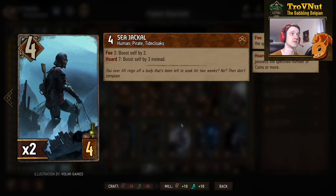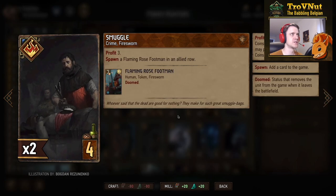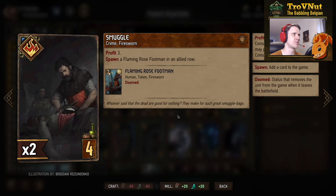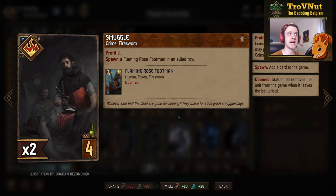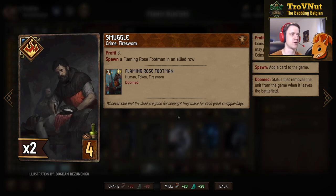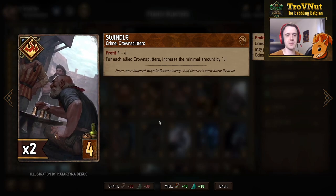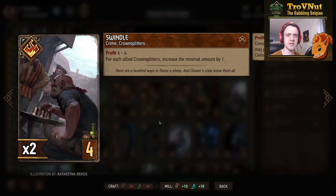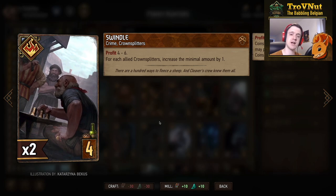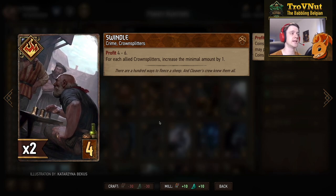So it's a very efficient way of spending your coins — we call this a 50% layup, as you get 50% more points than coins you're actually spending, if used correctly. Next up is Smuggle. We're trying to have a lot of different crime clans in this deck because we also have Sigi Reuven to get a little bit of profit. So Smuggle: three coins, and spawn a Flaming Rose Footman and an Allied Rose — six points, but one extra because of our leader ability, since we're using Line Pockets and getting a coin for every crime card we play.